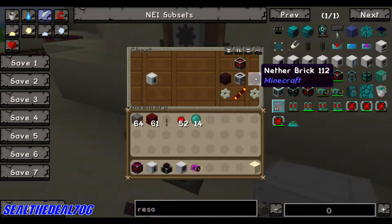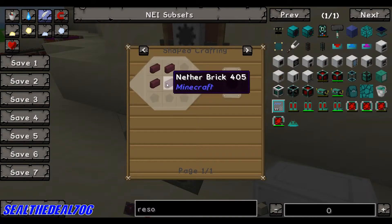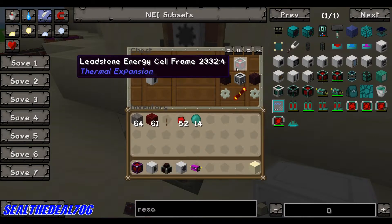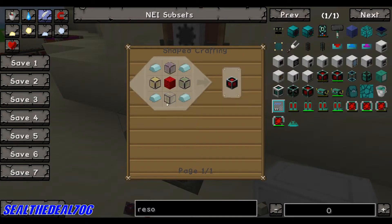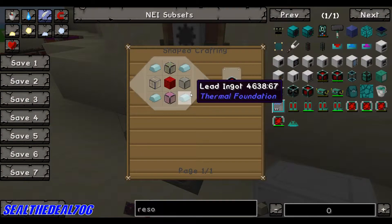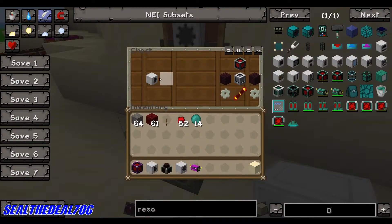Nether brick — you guys know how to make nether brick: you cook netherrack and it turns to brick. And a leadstone energy cell, which is a block of redstone, glass, and lead ingots. That's the recipe for the Magma Crucible.